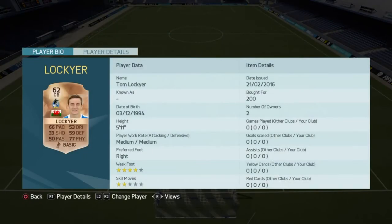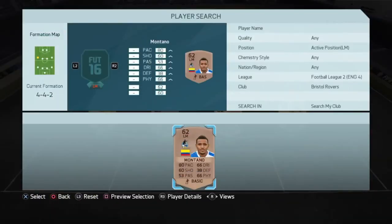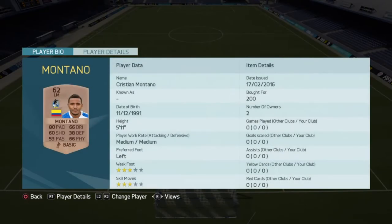They're not the best players but it's quite a low level team, and it's nice to actually bring you the best possible low level team. Left mid we have Montana who looks quite good: 80 pace, 60 shooting, 66 dribbling, 66 physical, three star three star - not bad for a bronze card to be honest.